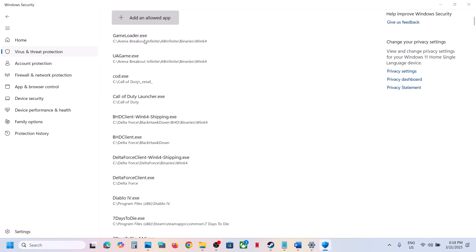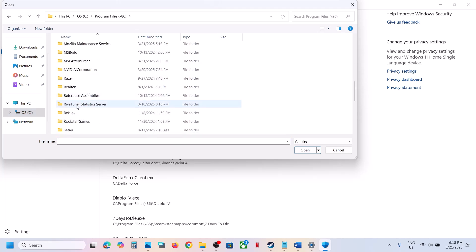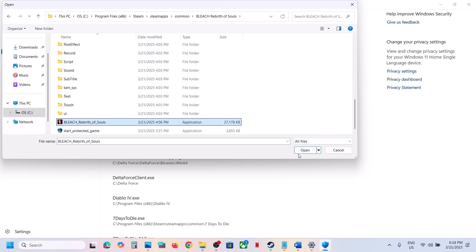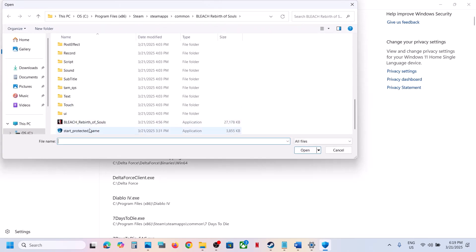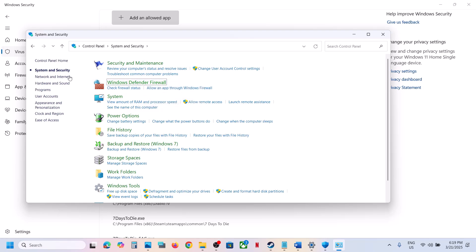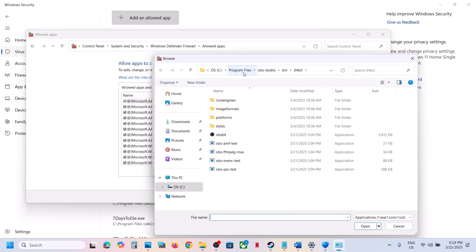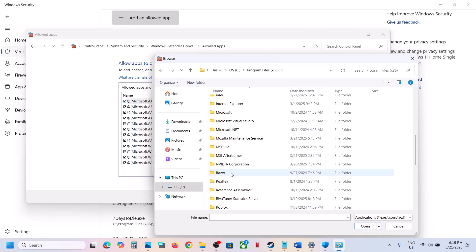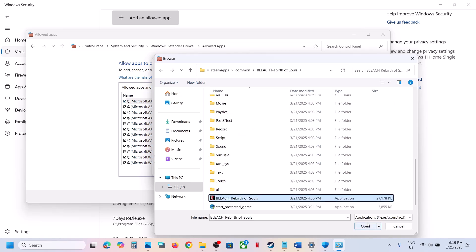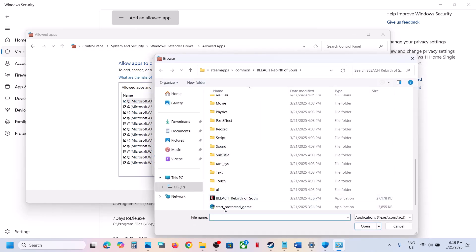Click on Windows Security, then click on Virus and Threat Protection. Scroll down to the bottom and click on Manage Ransomware Protection. Click on Allow an App Through Controlled Folder Access, click Yes to allow, then click Add an Allowed App and click Browse Apps. Go to the game installation folder — open C drive, Program Files, open the Steam folder, Steam Apps folder, open the Common folder, open the game folder, select the game exe file, and click Open.